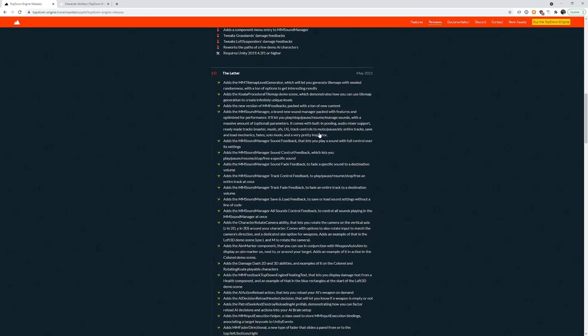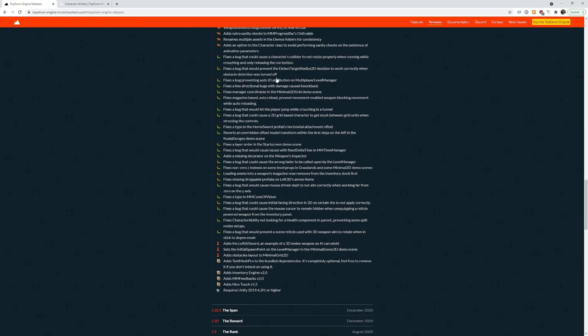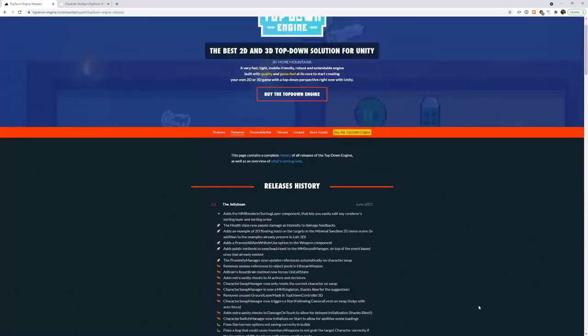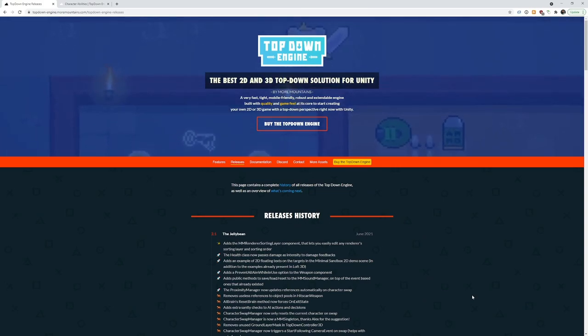As you can see, there's quite a lot of new stuff, bug fixes and improvements across the board as usual. If you scroll a bit more, you'll find this timeline of all the updates for all assets. The Top Down Engine are the green labels — you can see it's still getting quite a lot of updates. And rest assured, there is much more planned for the coming weeks and months.